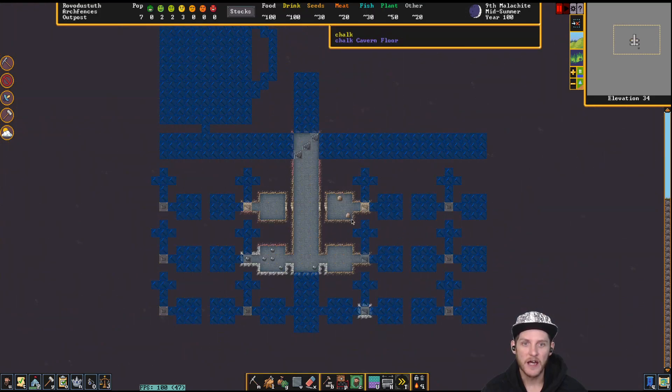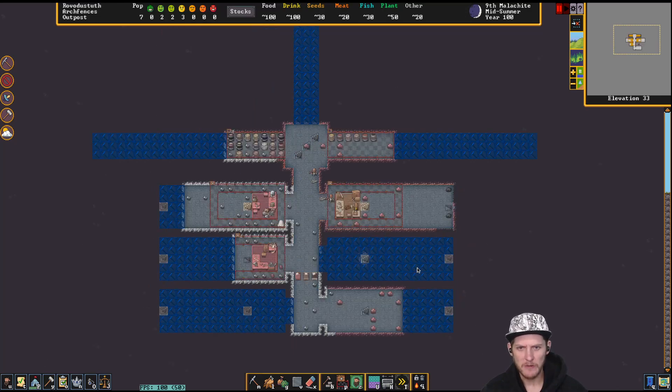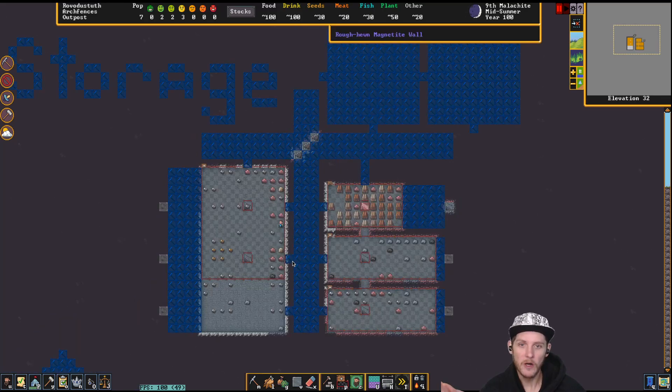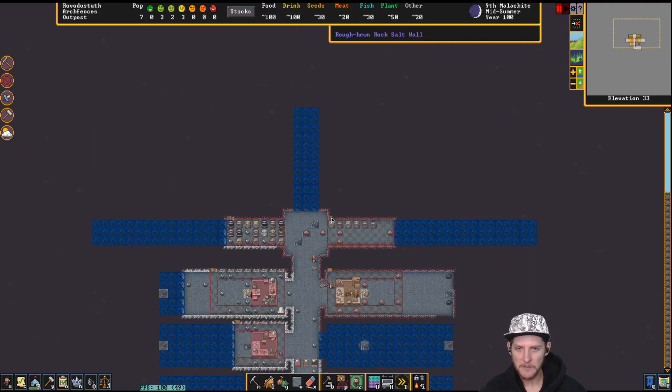I've done a little planning — I worked on making more usable space rather than wasting it with just two rooms. I made these mini rooms that aren't super spacious but you'll be able to put a door, a bed, a coffer, and a cabinet, so they'll work as rooms. We'll be able to get a bunch of rooms right above the workshops, and down below we'll have our stockpile areas.